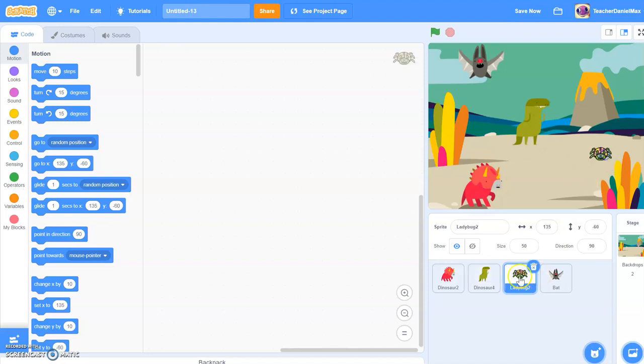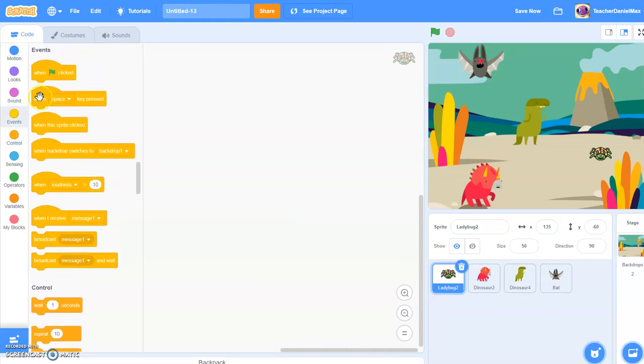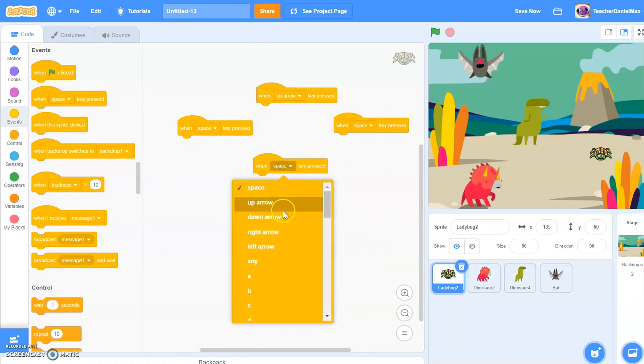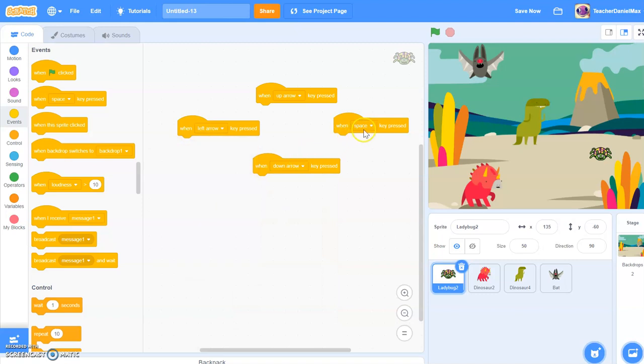So what I'm going to do now, to start with, I'm going to start by programming the hero — the ladybug — to move. So we head over here. You've seen the previous videos about this. I'm going to use the arrow keys to move, so I have an arrow key going up, down, left, and right.